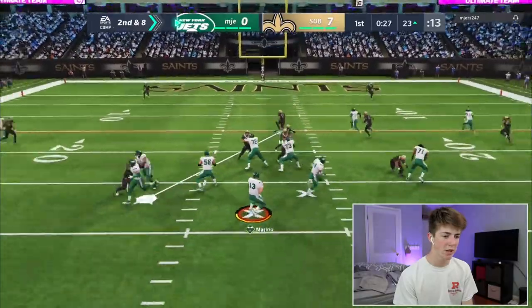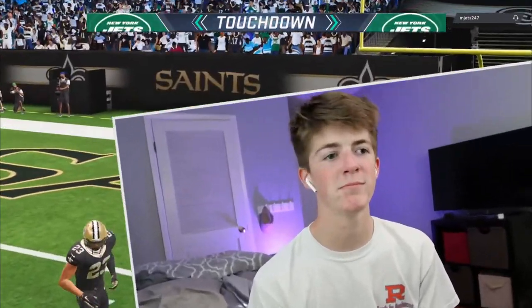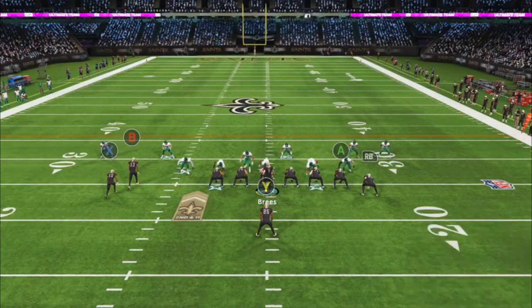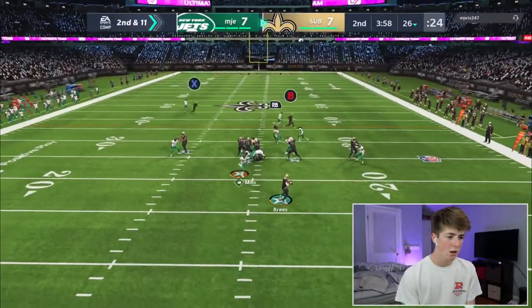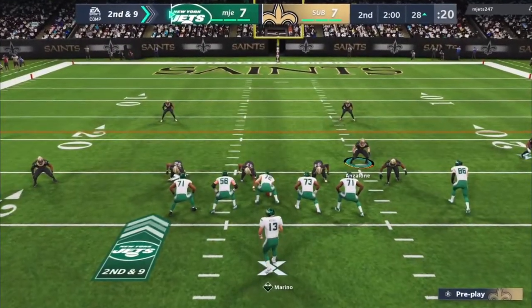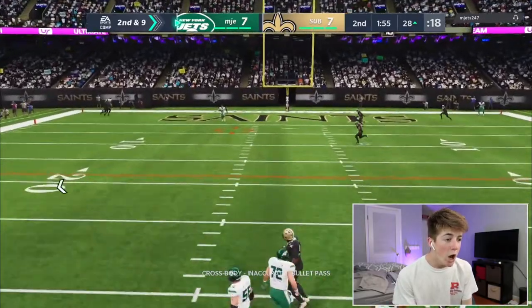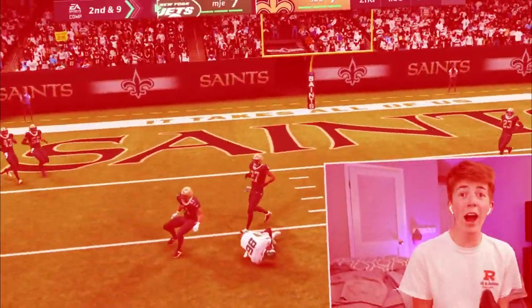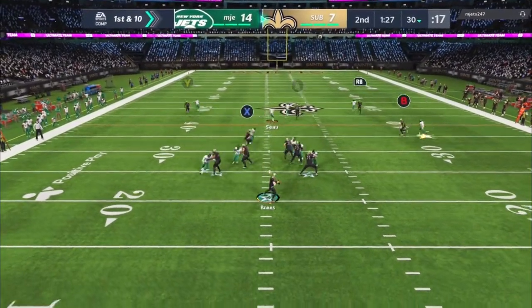Sam Mills play action — wide open, literally wide open. I'm trying to play action here. Michael Thomas, this play is usually money. We got Jimmy Graham open, but we got sacked on second down. Please just end my suffering and my pain — just throw it to somebody. How is he wide open and how did he just make that throw? I'm done, I'm done.